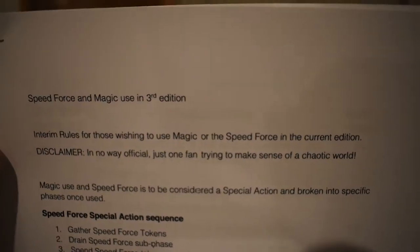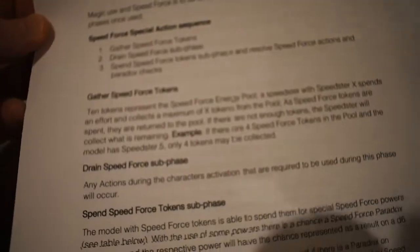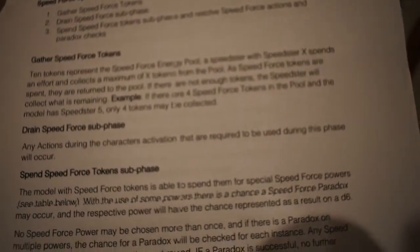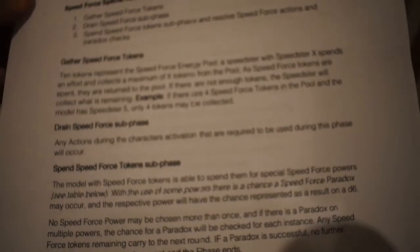This is in no way official. But if you've got a Flash — any one of the Barrys, Kid Flash, Zoom, or Reverse Flash — you need to work out how you're going to use the speed force. Same too with magic: if you have one of the magic wielders in your party, you need to work it all out and share that with your opponent to figure out what's going to work.